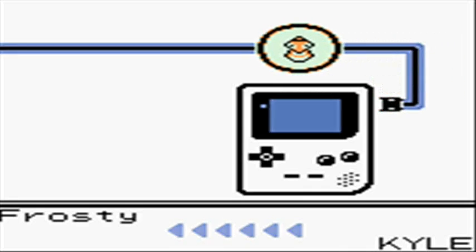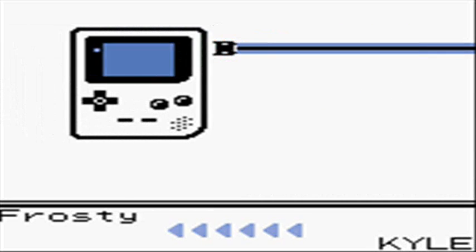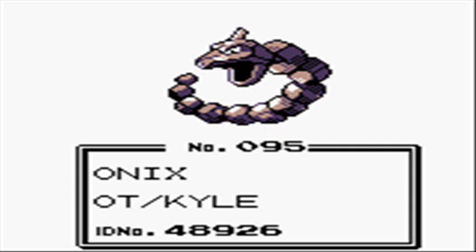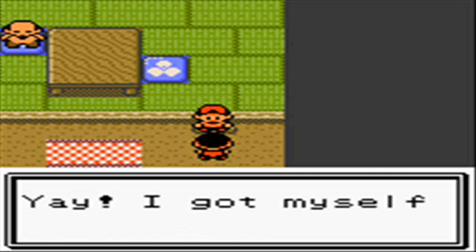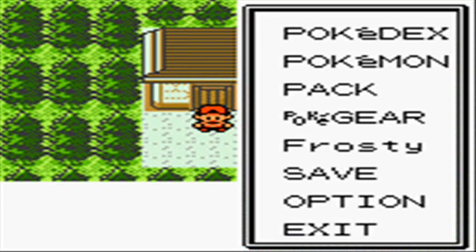First thing we're going to head up to is the Sprout Tower, inside Violet City with the first gym leader as well. There are no grass patches around here. You can go to the left side of the gym and talk to a teacher. He'll take you to his school area and teach you about different kinds of attacks and different types of Pokemon — it's mainly a beginner's thing.